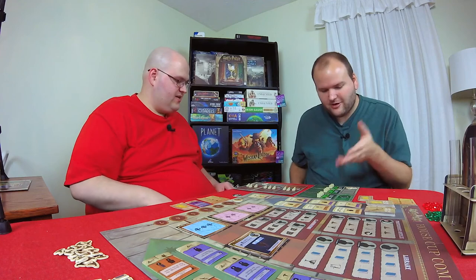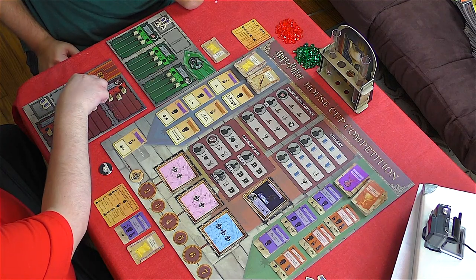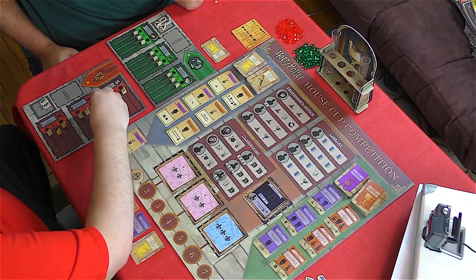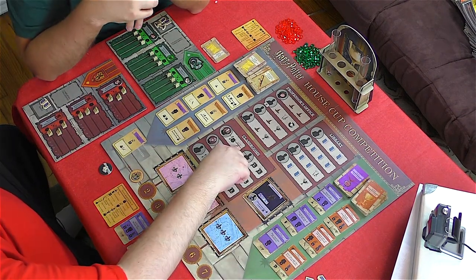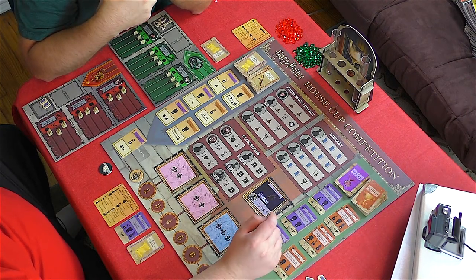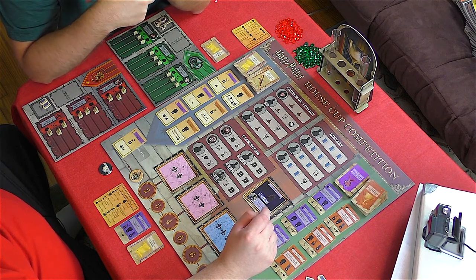I'm not completing any lessons — I have no level two skills. Hermione is going to go to Potions, and she'll level up by one. She can also take another easy challenge because of this symbol. She's going to take the 'Weighing of Wands' challenge.